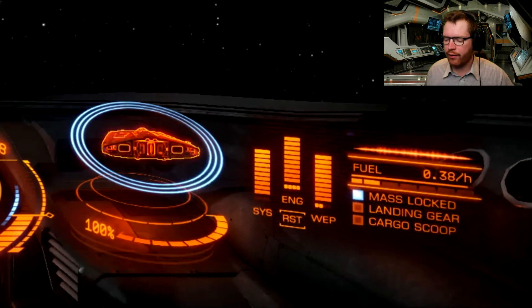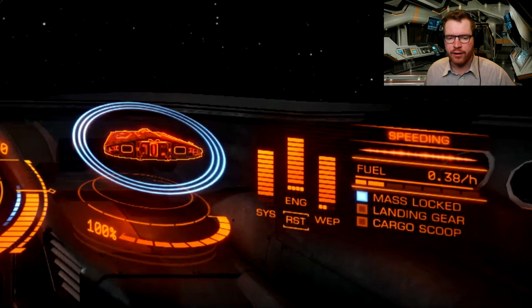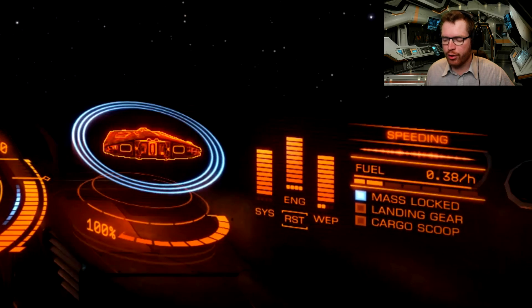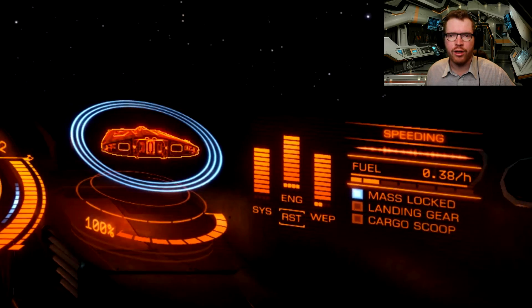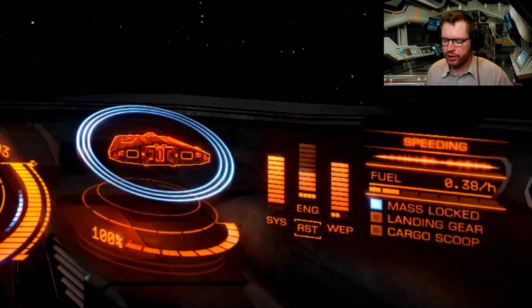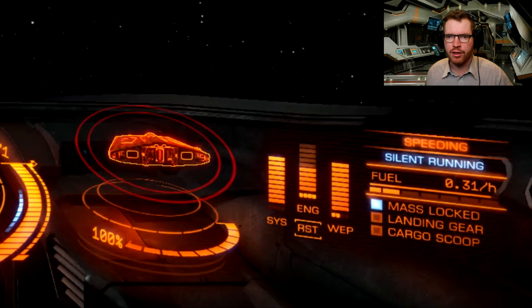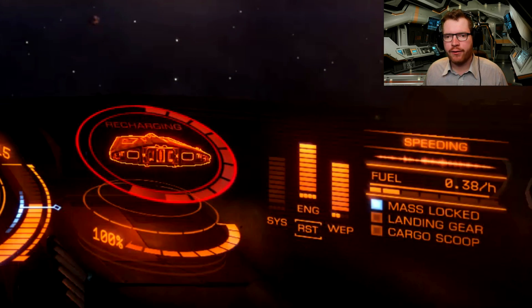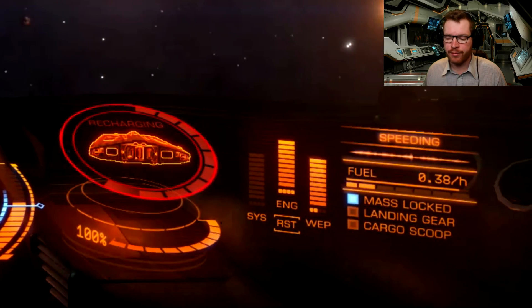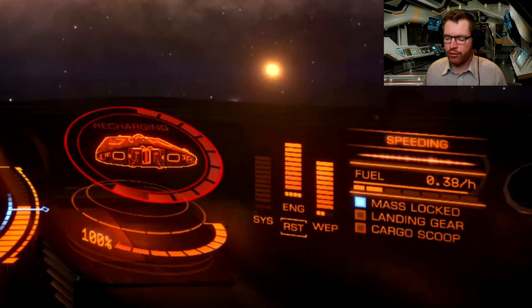In the lower right hand corner we have a variety of indicators. At the top we get small notifications if we are speeding around the station, if we are hostile in the system, or if we are carrying illegal passengers or goods. Below that we have a small spectrogram showing your heat signature as seen from other ships — if you boost you will see your heat signature go up, or if you turn on silent running your heat signature disappears completely as the external vents are now closed. Below that you can see how much fuel you are consuming per hour, and under that a fuel indicator showing how much fuel is left. Then we have indicators for mass lock — showing you are too close to a massive object like a station, which prevents you from going to supercruise or jumping — and an indicator showing whether your landing gear is down or your cargo scoop is open.